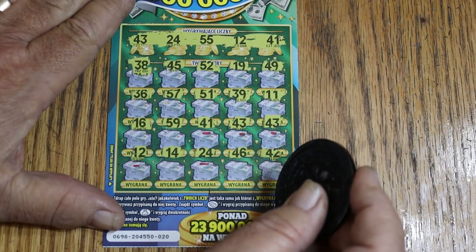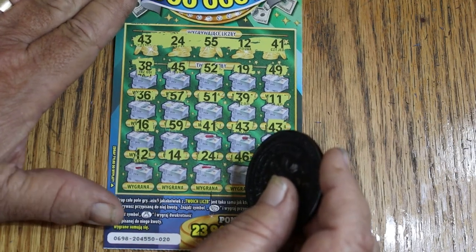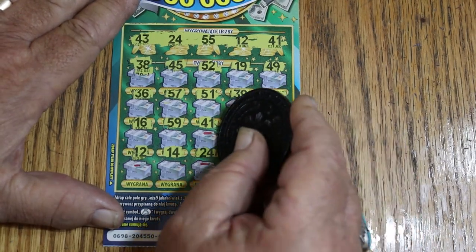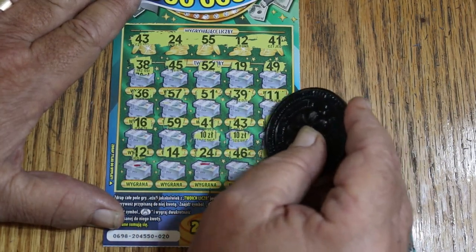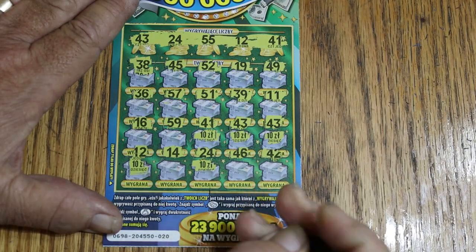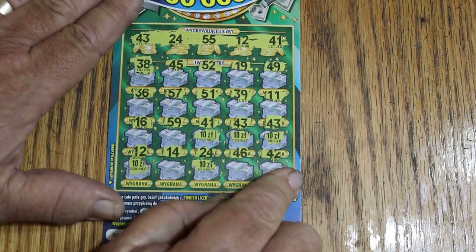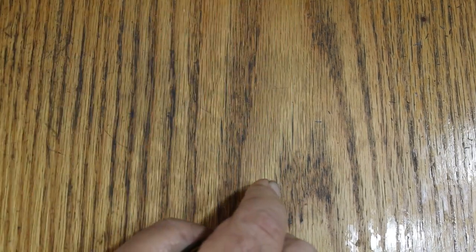Should I make you wait, or should we just do them? Nah, let's just do them. What are we getting here? 10 Złotys, 20 Złotys, 10 more, 10, 10, 10. So that's 70 Złotys total — $12.50 U.S. We'll take it, considering it's a $2.50 ticket. Excellent.